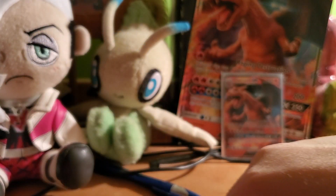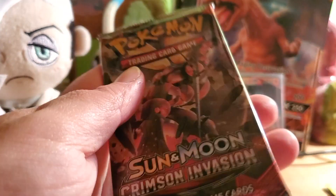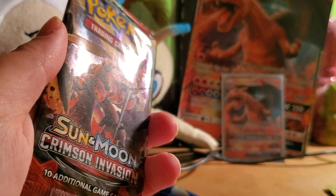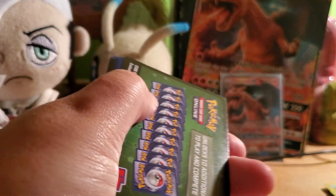Now we move on to the final booster pack of the Detective Pikachu file — Sun and Moon Crimson Invasion. I believe the card that is sought after is the Rainbow Rare Gyarados GX, so let's just see. Crimson Invasion is a set that's not really known for their pulls.